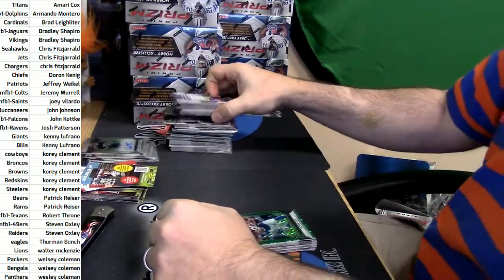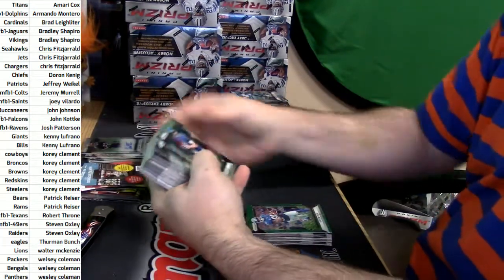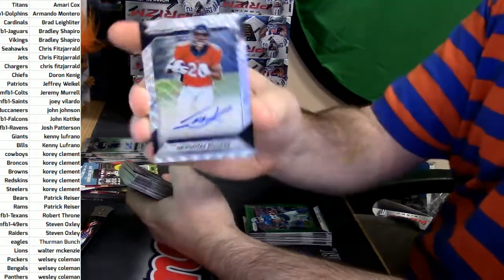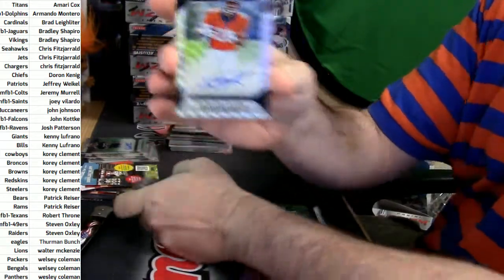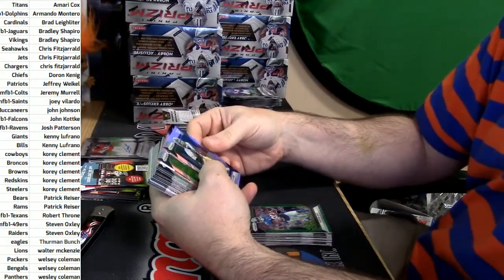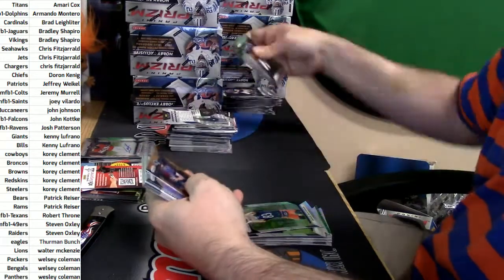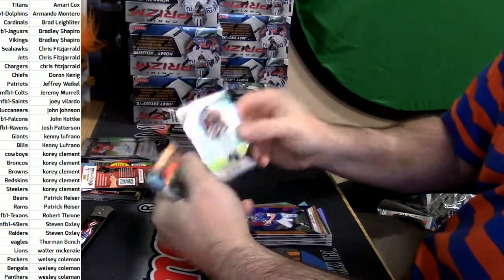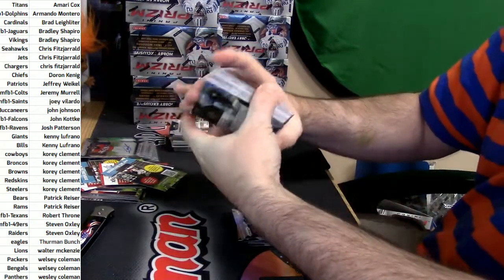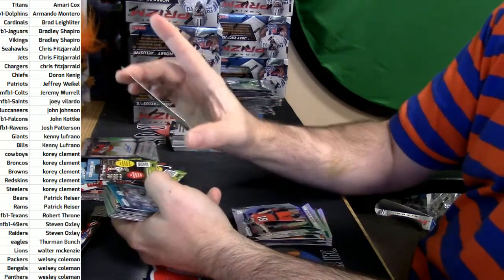Same thing down here in Florida. Victor Cruz purple action out of 49 — blue, green, orange. It's all the same, really, except different colors. 33 out of 149, Devonta Booker shimmer auto. I'm going to go through all the autos at the end of this thing. DeMarcus Ayers and Daniel Braverman. Joe Flacco orange, Will Fuller and Austin Hooper. Decades of Dominance Chargers — Eric Dickerson, 4 out of 10.